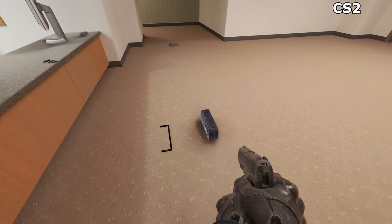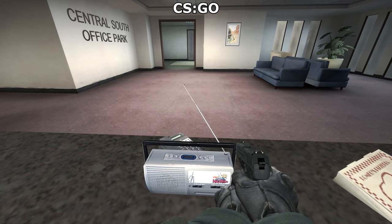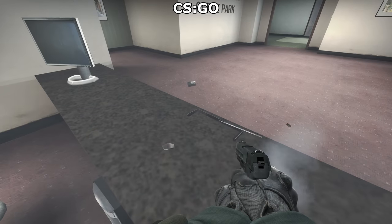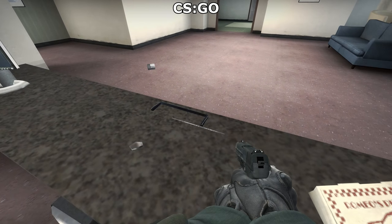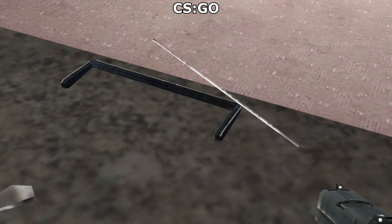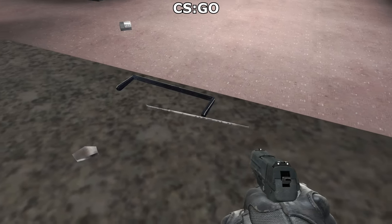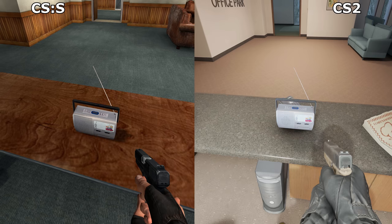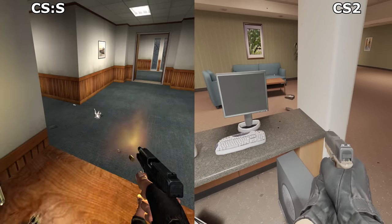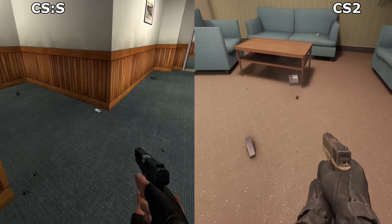I think I know why the antenna has been removed for CS2. Because if we load up CSGO, check this out. Fortunately, the computer mice and telephones behave about the same as always, bouncing about the map at high velocity when shot.